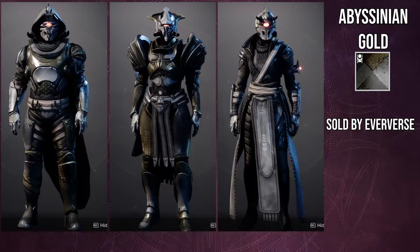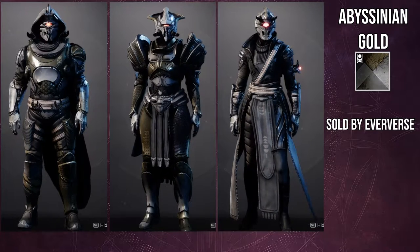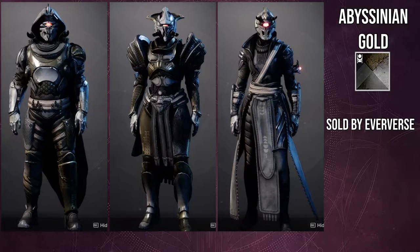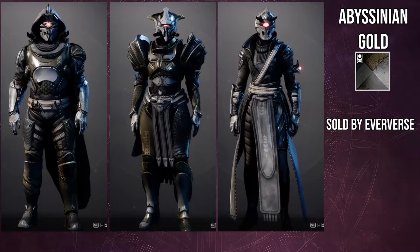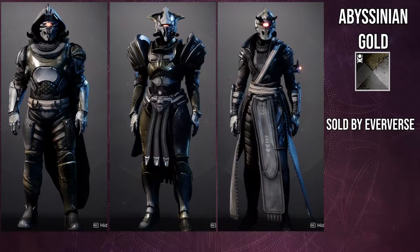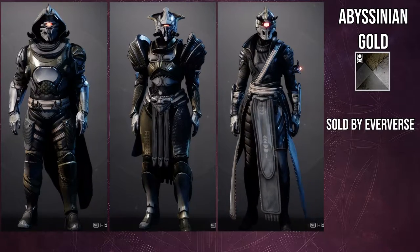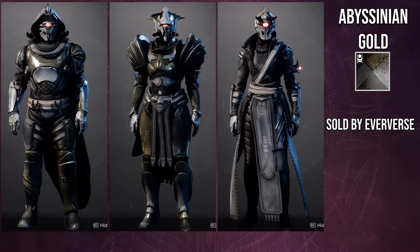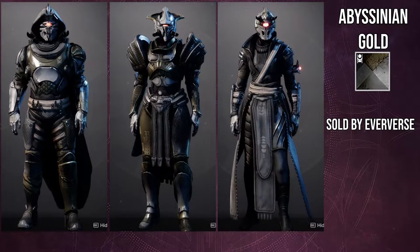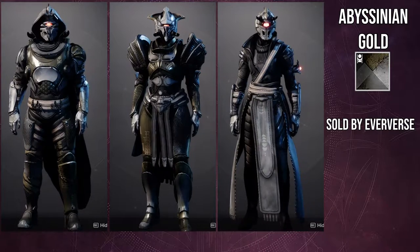For the Abyssinian Gold, this one also looks really good. Weirdly enough, the off color is not actually the off color — that's the secondary color, which is pretty cool and I really appreciate that. As you can see, the warlock has just full black — no brown at all, which is really cool. Unfortunately for the hunter, the arms and the legs are both asymmetrical, but we have a lot of armor like that, so you can combine it with other pieces as well.